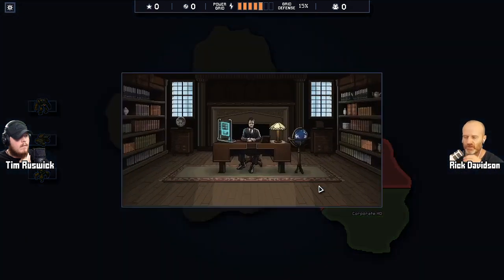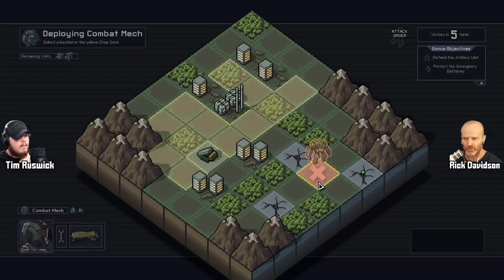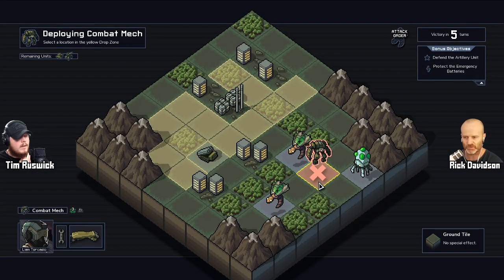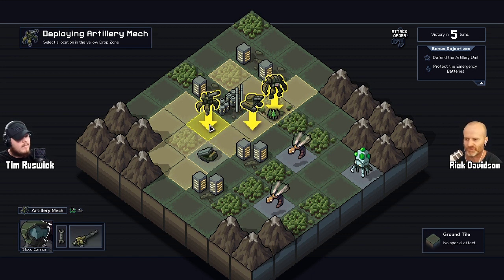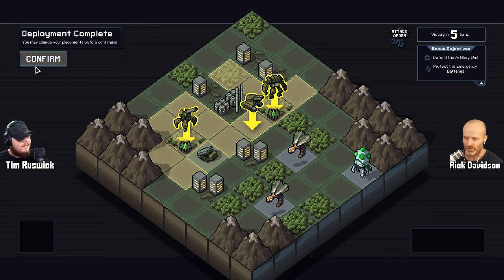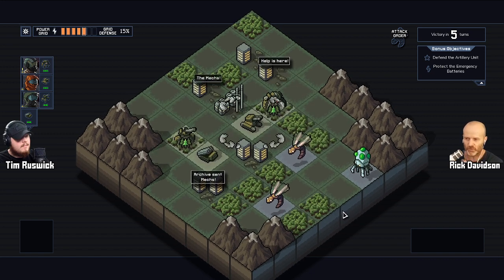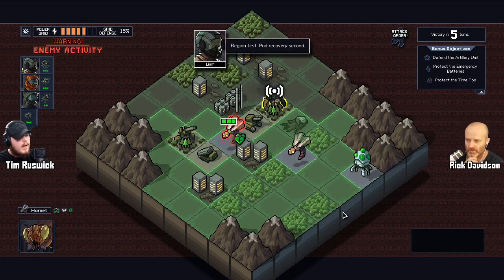The environment is the real star of this show — that's my summary. For any developers out there wondering how to make their game better, more interesting, more like Into the Breach: look at finding one element and saying how do I do this one aspect a bit differently? In this case: how do I use the environment to make this game stand out?